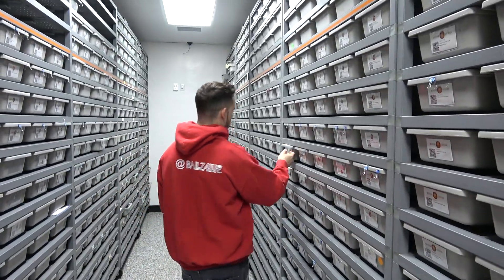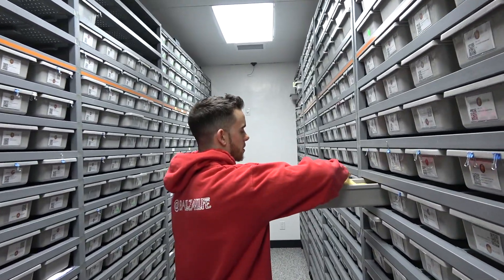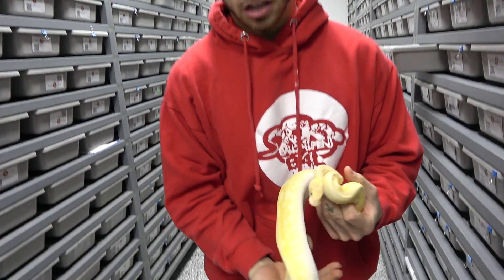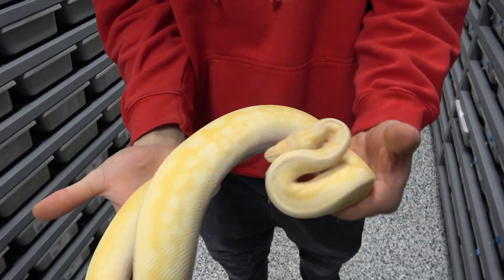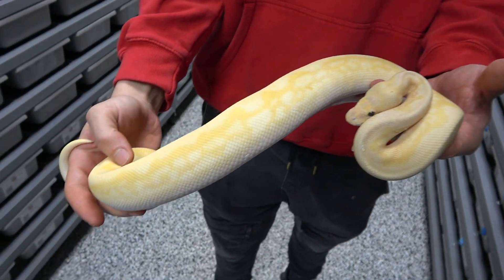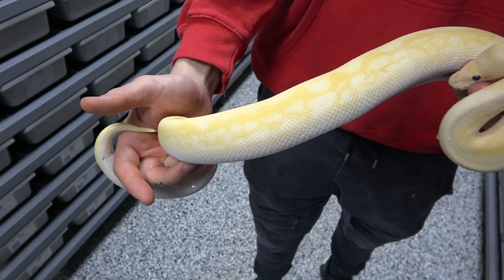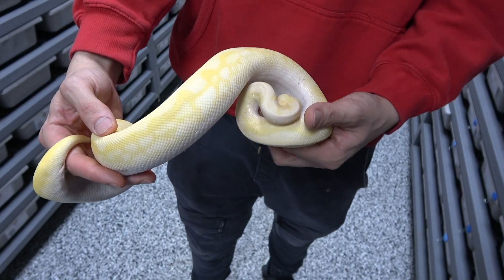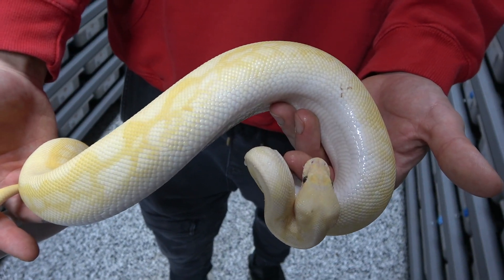For my first pick, I went with this Pastel Lesser Freeway Clown girl, and she looks insane. I just love the chaining of the pattern along the sides. It almost looks like it has Ultramel in here with all the tones — the oranges and the yellows. No purples though, but still a very beautiful snake.